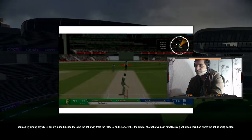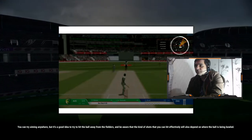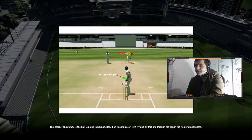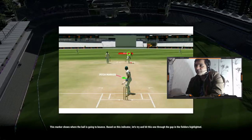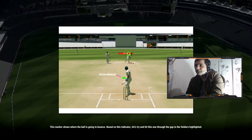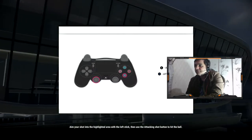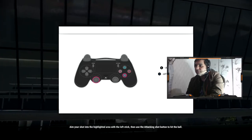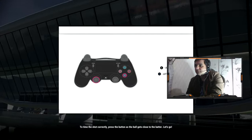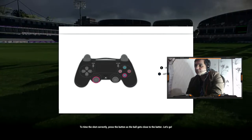Be aware that the kind of shots you can hit effectively will also depend on where the ball's being bowled. This marker shows where the ball's going to bounce. Aim your shot into the highlighted area with the left stick, then use the attacking shot button to hit the ball. To time the shot correctly, press the button as the ball gets close to the batter. Okay, let's go.